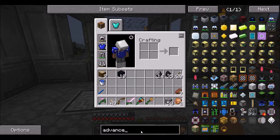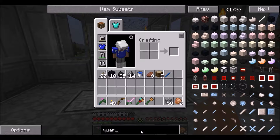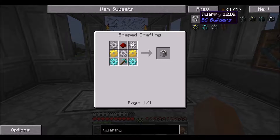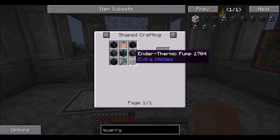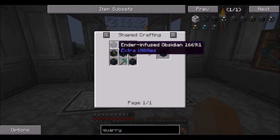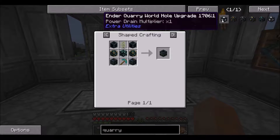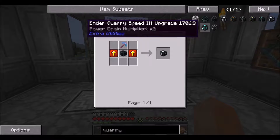One of the things I want to do is start getting some of my resources in an automated fashion. There is this BC Builders Quarry, but I think I might go with the Ender Quarry just because it's a little bit more advanced. It will chunk-load automatically and there's no real theoretical limit to how big you can go. You can add in speed upgrades and different stuff like that.